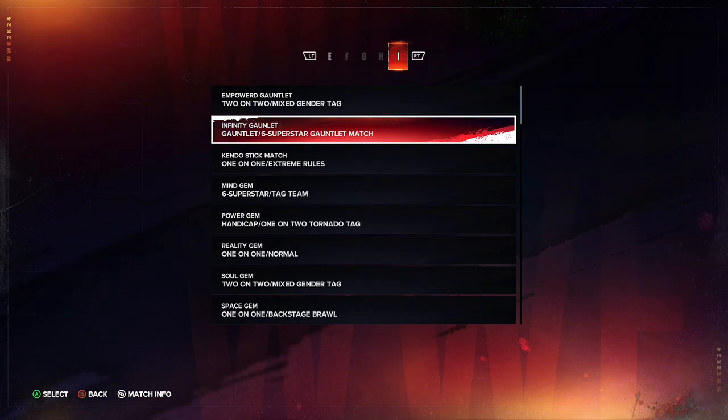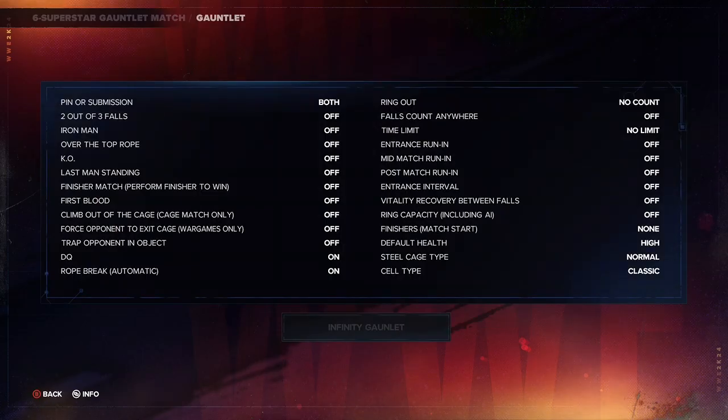For the Infinity Gauntlet match, you're going to put in a five-superstar gauntlet match. Put in a five-superstar gauntlet match, copy these settings — it should just make it a normal one — and call it 'Infinity Gauntlet.' The winner is going to have to win this to gain the Infinity Gauntlet. It's basically a regular six-superstar gauntlet match.